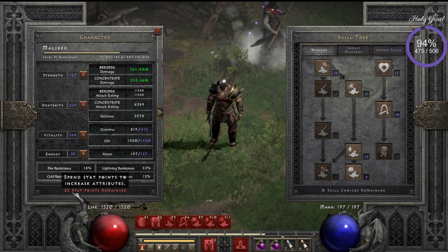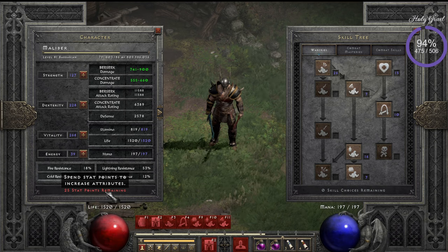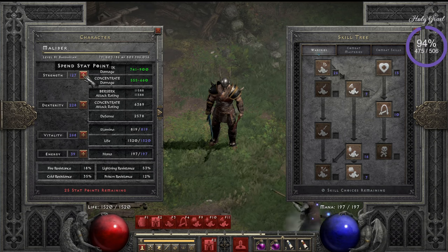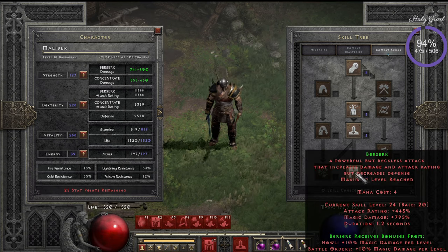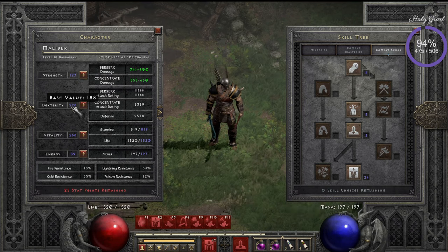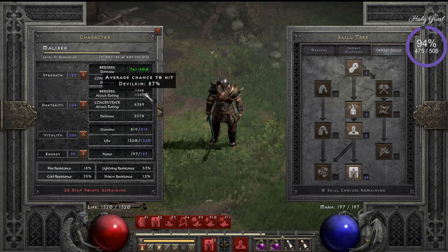I have 25 stat points left and I'm still not sure what to do. You have to put enough into Strength — some people put even more points there because it gives physical damage, and Berserk converts physical damage to magic damage. I decided to fill up Dexterity first. I was working with a Rhyme shield and I think it's still nice, but with Dexterity I'm aiming for around 12,000 to 13,000 attack rating.